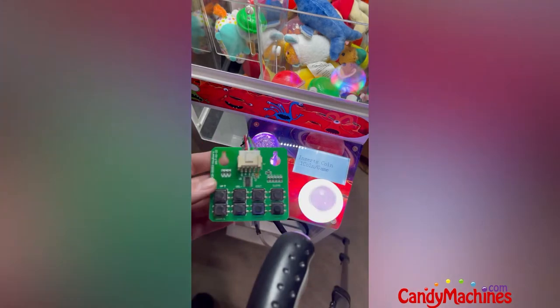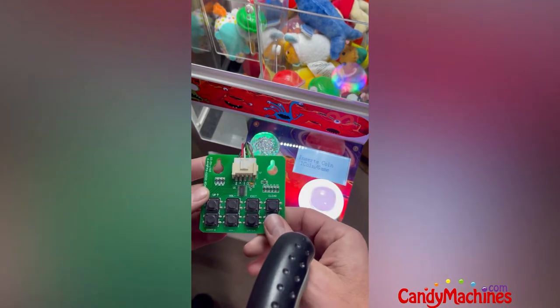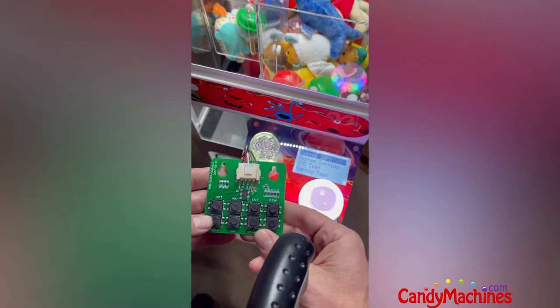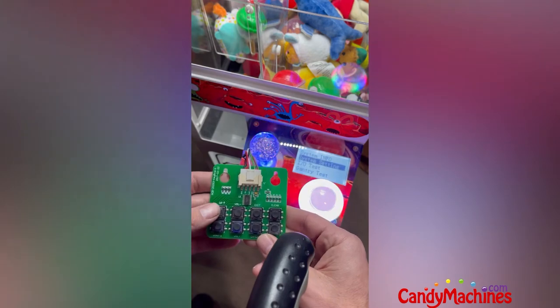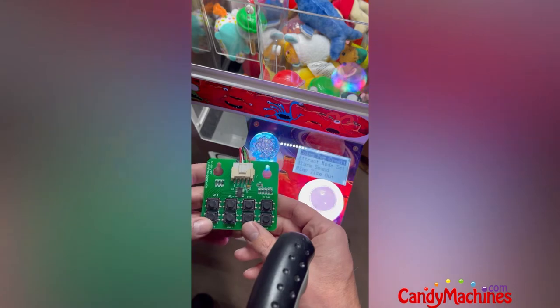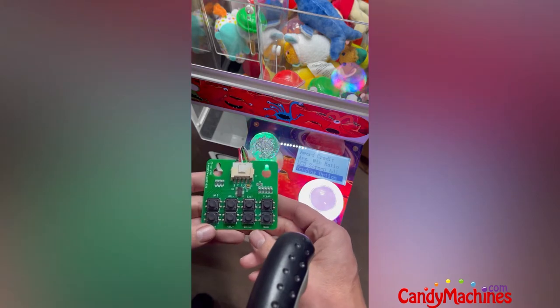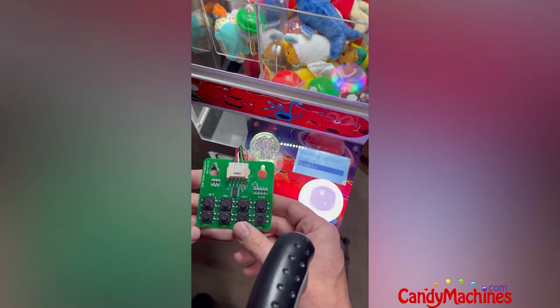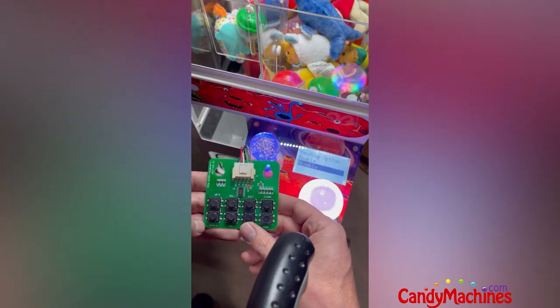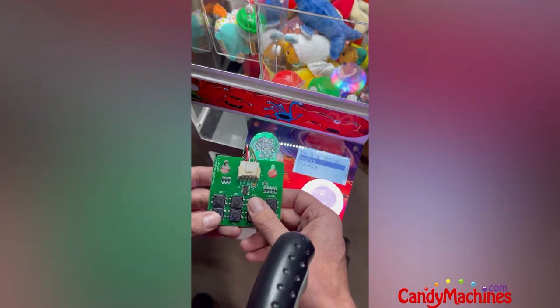I'll explain the different settings and how they work together as we go through it. Get your keypad — every mini is going to have one. The lower right-hand corner is the mode button. Go into the menu and use the left and right buttons to toggle. Go down to System Setting, click Enter, go all the way down until you see Vending Option, and click Enter again. First thing we want to do in win-every-time mode is enable this — highlight it and click exit.